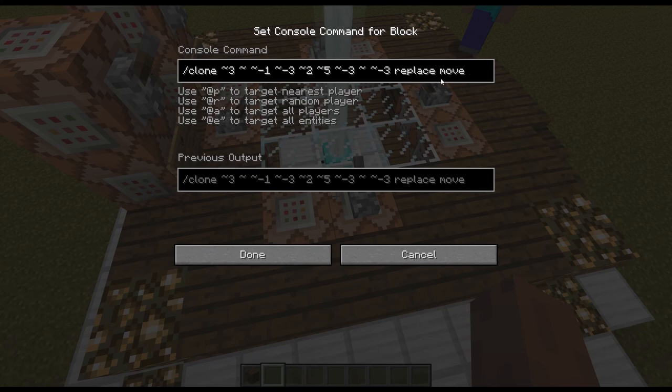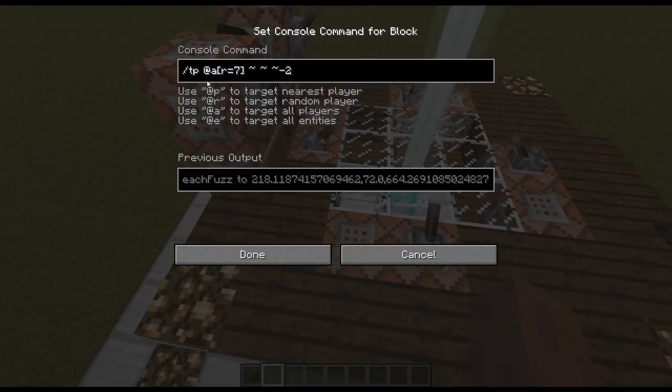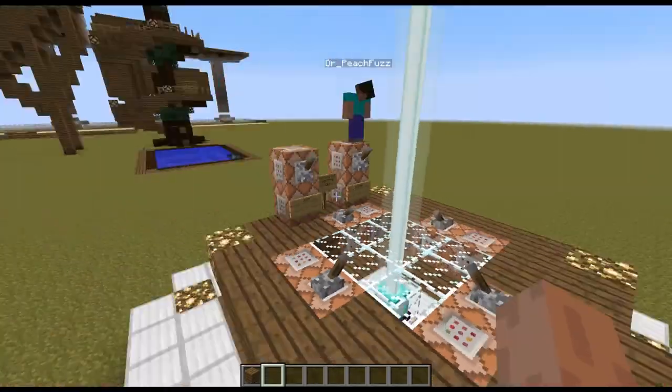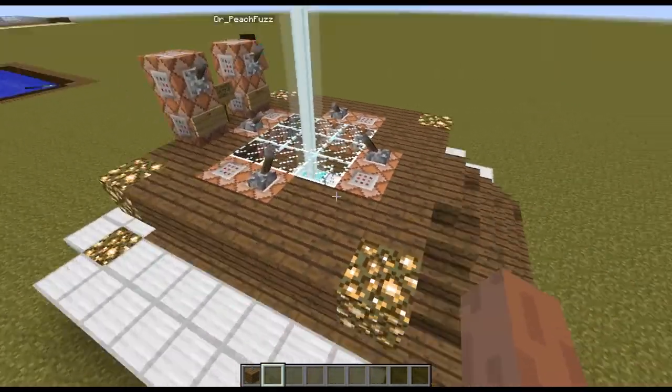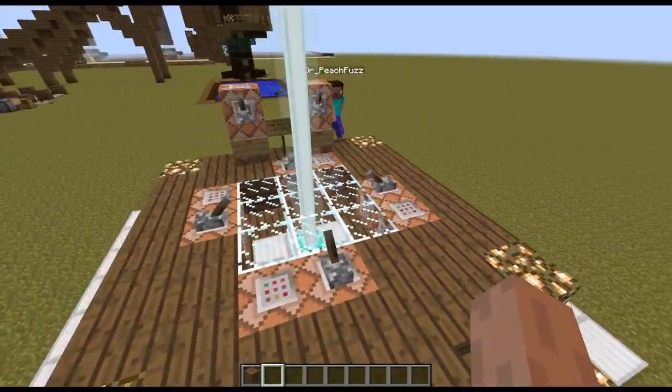You can see that it replaces and then moves the blocks, and the teleport command teleports all the players within a certain radius so that if they're on it, it will teleport them. That's why I have my friend here to test out that it works with multiplayer.